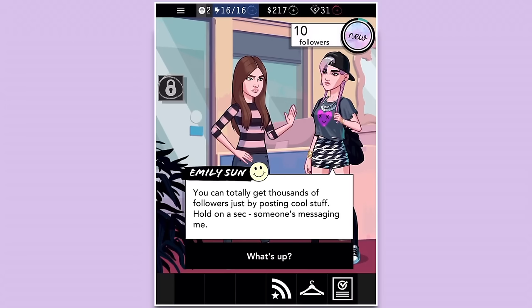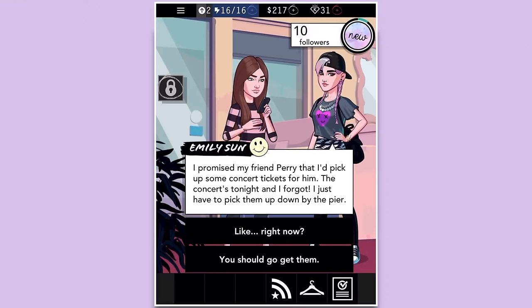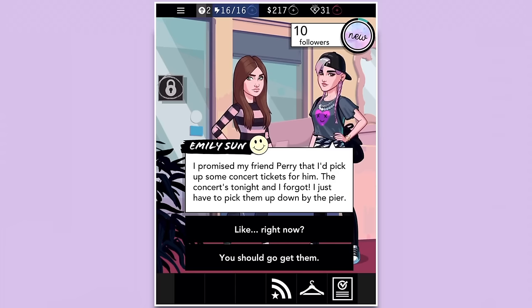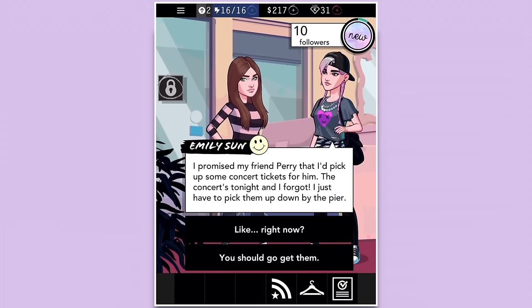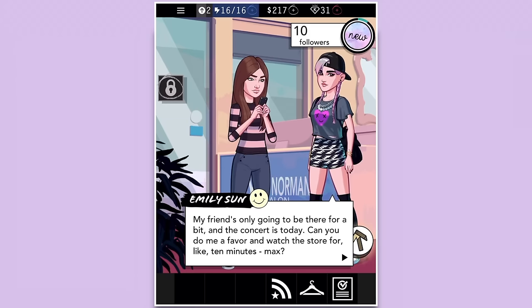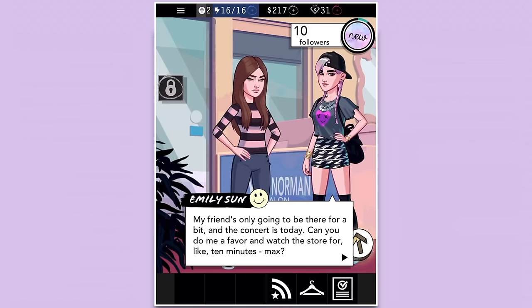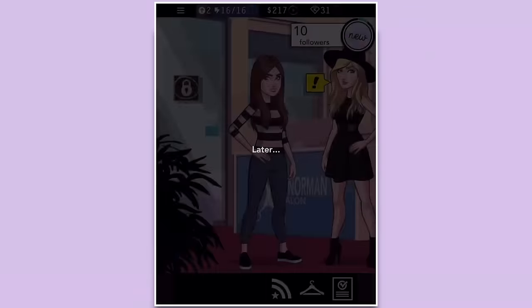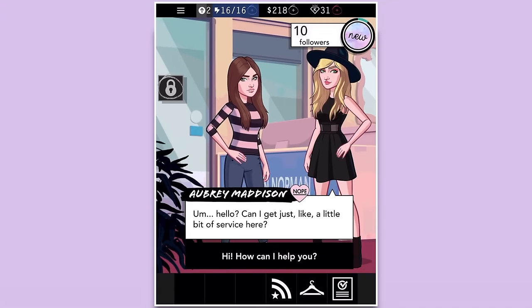'You can totally get thousands of followers just by posting cool stuff. Hold on — someone's messaging me. I promised my friend Perry I'd pick up some concert tickets for him. The concert's tonight and I forgot. I just have to pick them up down by the pier right now. My friend's only going to be there for a bit. Can you watch the store for like 10 minutes max?' Okay. Hopefully she comes back. Oh — who is this? Aubrey Madison.